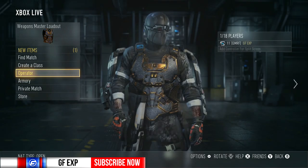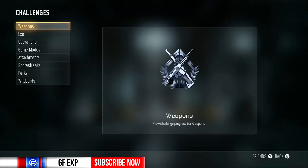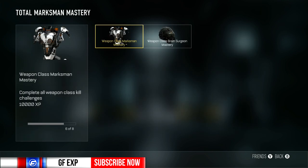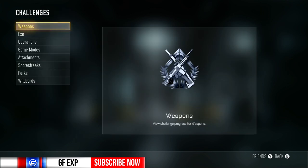If we go to the challenges and look at what exactly this is — I think it's here — it's for completing all camo challenges for all weapons in this class, and it is assault rifles. So I looked at that and that really confused me.